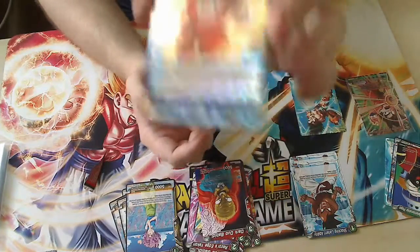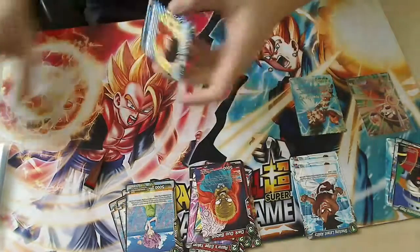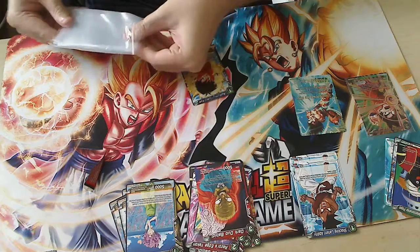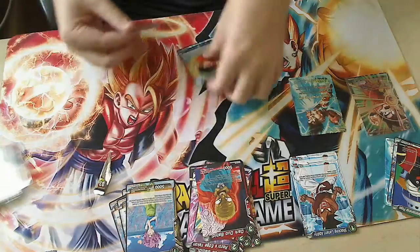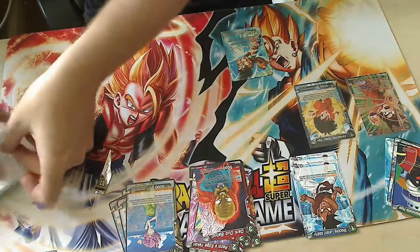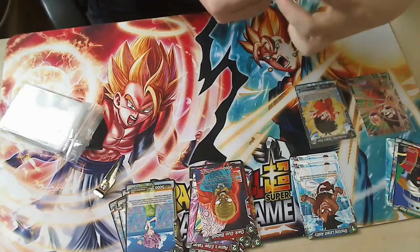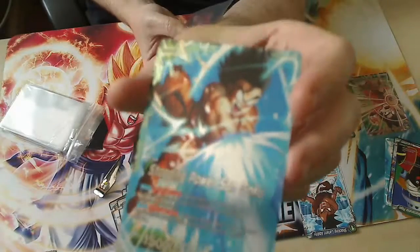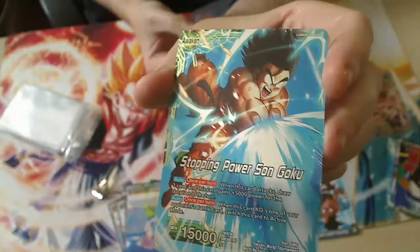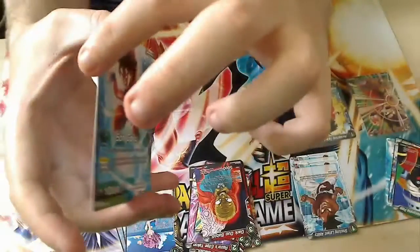If I seriously just got pretty much the same pack - oh mate, you're having a laugh. Pulled the stupid foil of Stopping Power Son Goku again, and obviously I got the Pam. Pretty cool. It's actually a pretty decent card because of its effects.